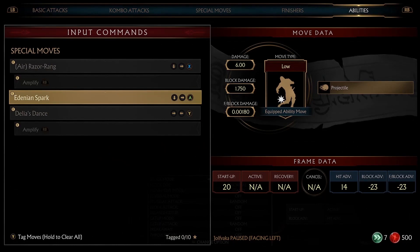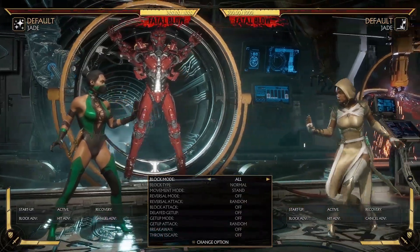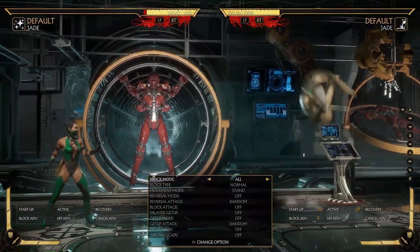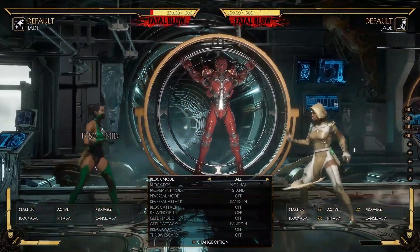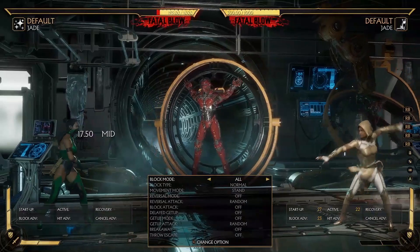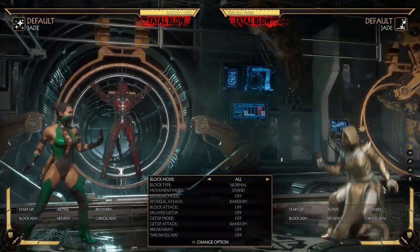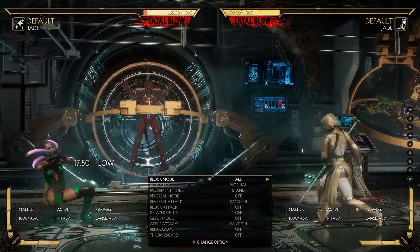So this is my build: Air Razor Rang, Edenian Spark, Delia's Dance. This is the build that Tekken Master recommends — you got zoning of course, everyone knows this. And then you have this as well. This is good for chip. Look at this chip damage. Zoning in this game, it's almost like you're not gonna kill them with it, but you chip them down so that you can kill them with combos.